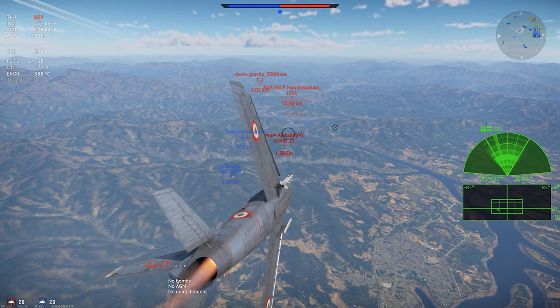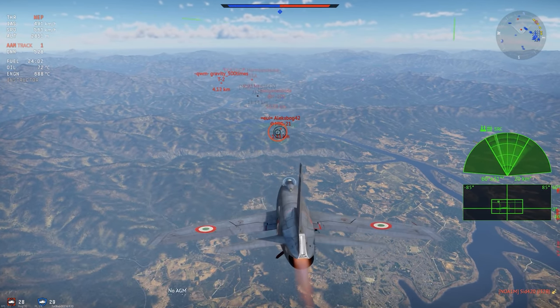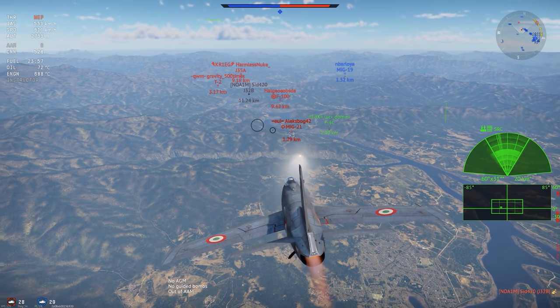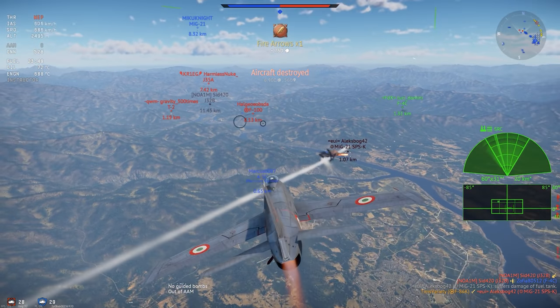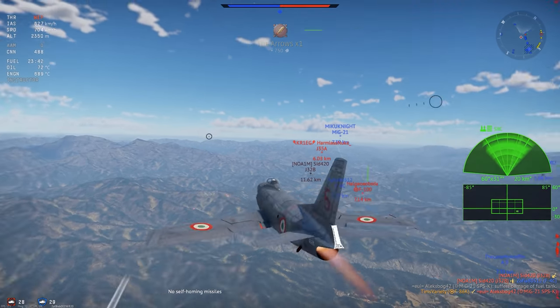The F-86K carries 528 rounds of cannon ammo, which is only 132 per gun. This ends up being a pretty average ammo load comparable to similar aircraft in the War Thunder tech trees.